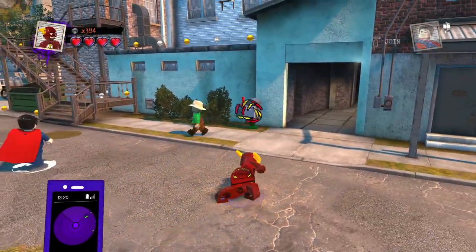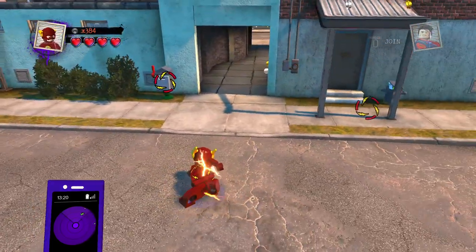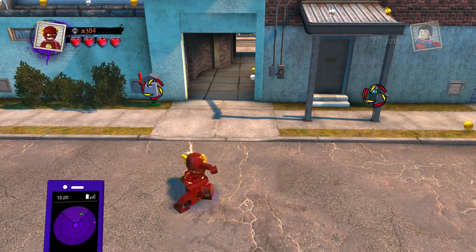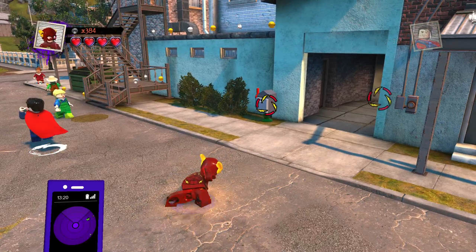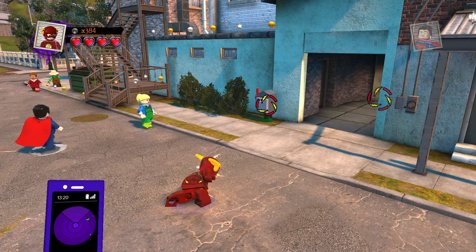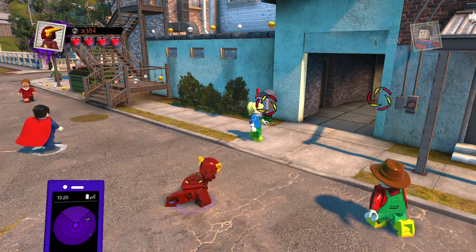What you're going to want to do is have a second player, and you're going to get a speed character, or at least someone who can lock onto something. Once you release the button, you're going to have to, under your other controller, press options to join as soon as you release it.